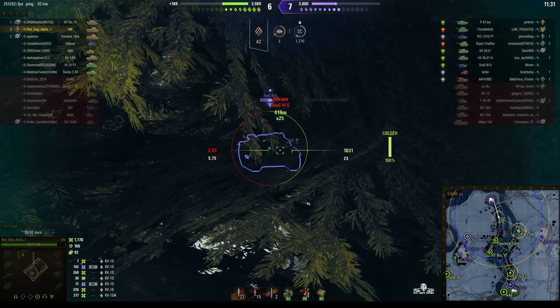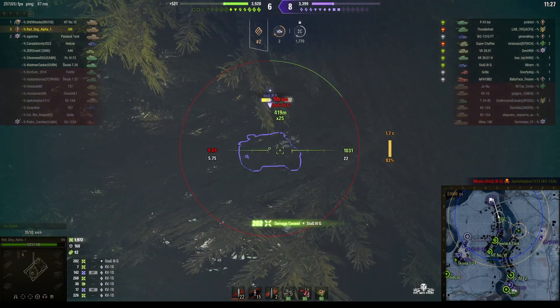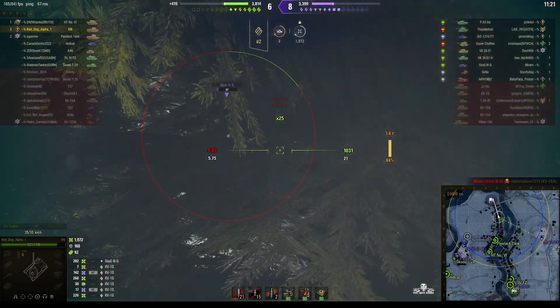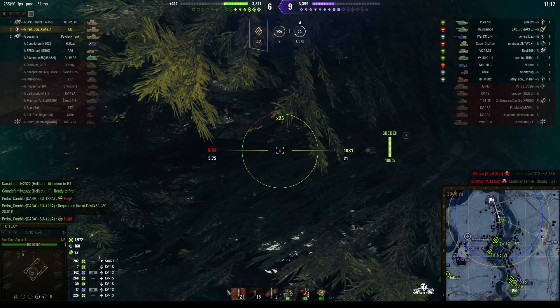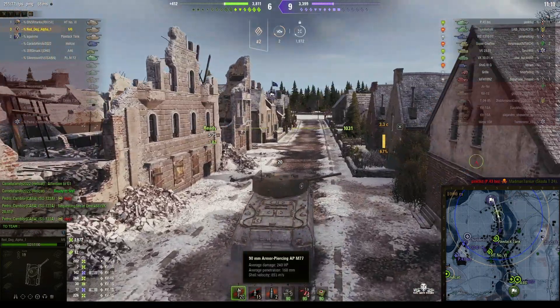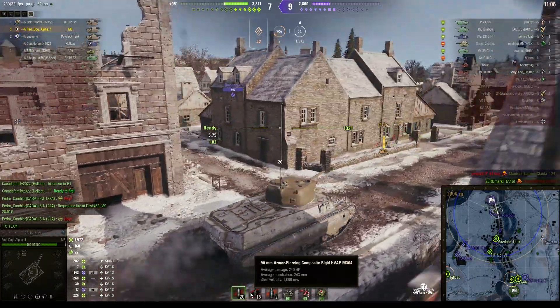We didn't penetrate their armor — that's annoying. That was a good hit, one solid hit on the stub. The alpha on this gun by the way — it's a 90mm — so it's 220 to 240 alpha. The standard pen is 160 and with premium rounds it's actually 243.